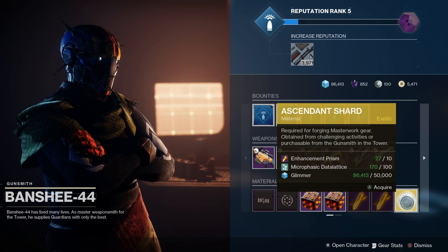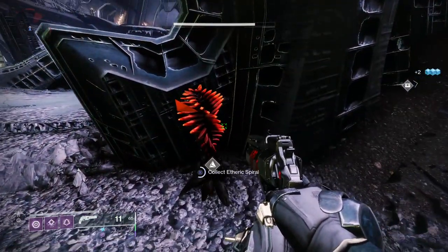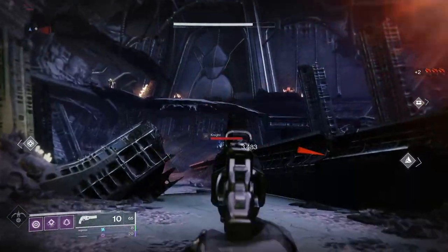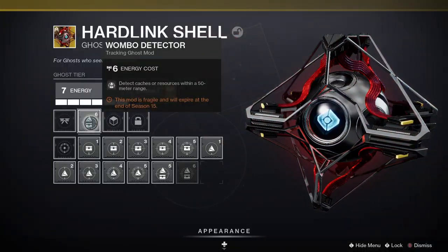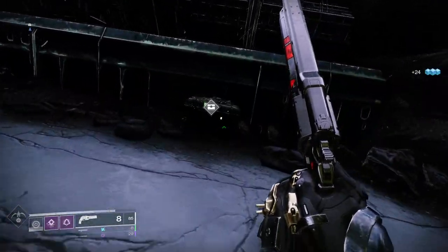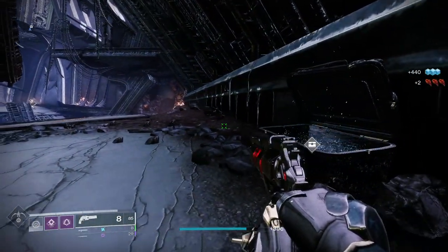Aetheric Spiral is the planetary material found on the Tangled Shore. Before you head down there, you want to prepare — in particular with your ghost shell. There's a specific mod called Wombo Detector which helps you detect caches and resources within a 50-metre range. Put this on your ghost as it's really going to come in use.